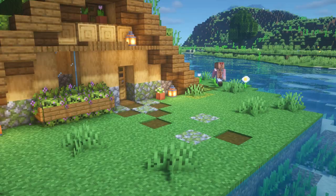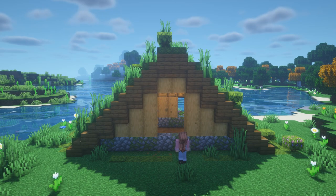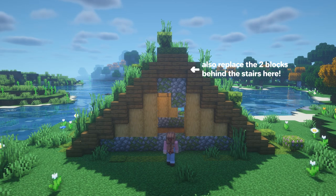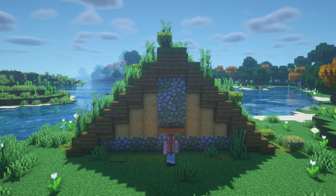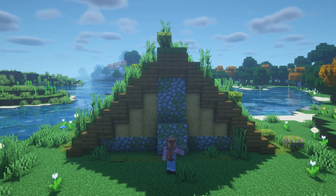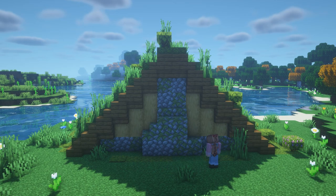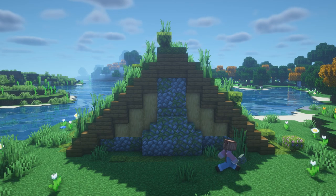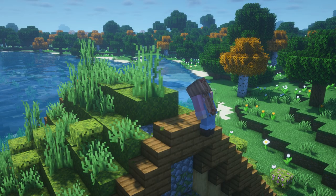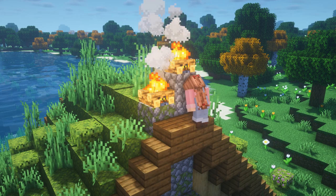Now we'll head back around to the back of the house to make a chimney, starting by replacing the middle two oak log pillars with the same mix of cobble and mossy cobblestone blocks we used for the base of the house. Then we'll add four more blocks out in front of the wall, as well as a block on either side, and then add some stair blocks on top to give the structure a little extra shape. Then we'll head up to the top of the roof and replace the two moss blocks at the top with some cobblestone, making one side slightly taller and adding a campfire on top of each block, surrounding both with spruce trapdoors.